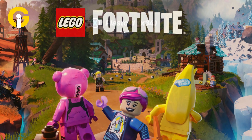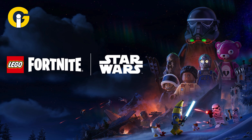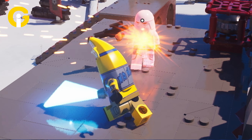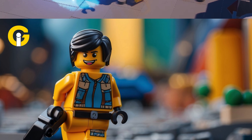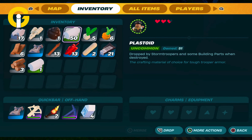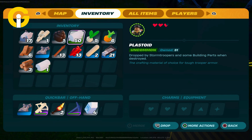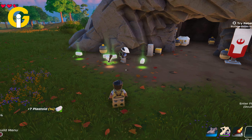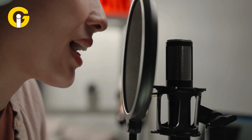Here's how to get Plastoid in LEGO Fortnite. The Star Wars update to LEGO Fortnite added numerous new features and resources to users' environment, allowing them to not only manage the new stuff, but also expand their gameplay in general. Plastoid is one of the new materials available for crafting and constructing. It's critical to understand how to obtain Plastoid along with what you will use it for. Gatinsiders has you covered for all of that.